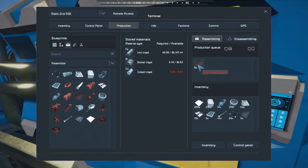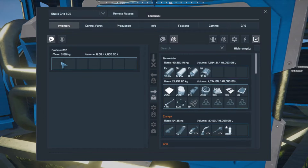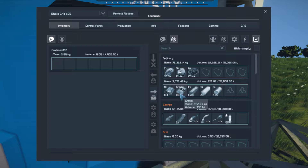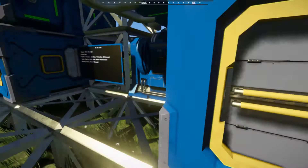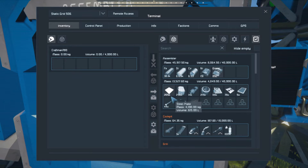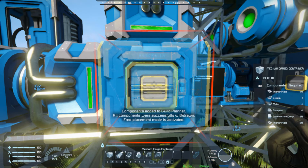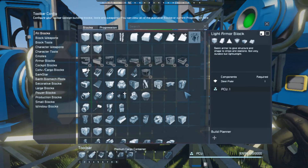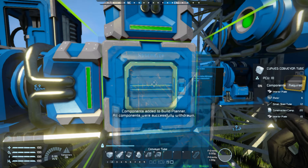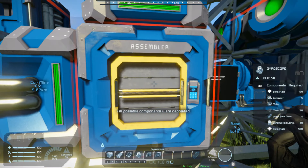We literally just need 5 cobalt - okay, and there we go, we have way more than enough. So this will complete its little mission of doing everything and there we go, it's all done. Just pop everything in there, put the gravel in there. So what we're going to need is a cockpit, a conveyor junction - almost forgot that - and we're going to need two of those, one of those.